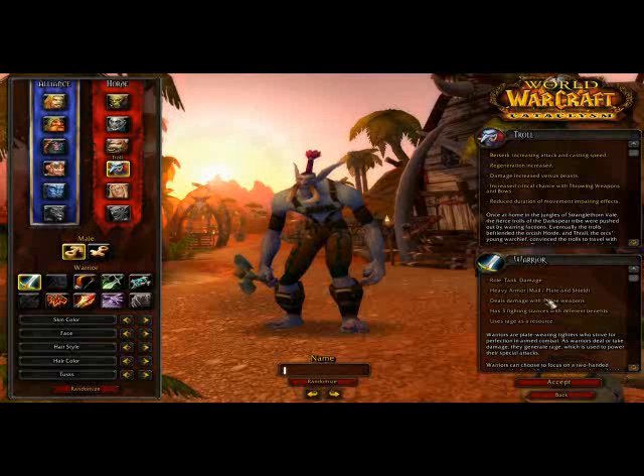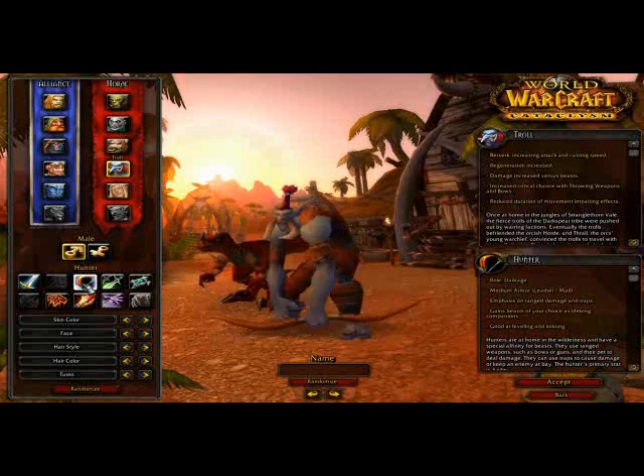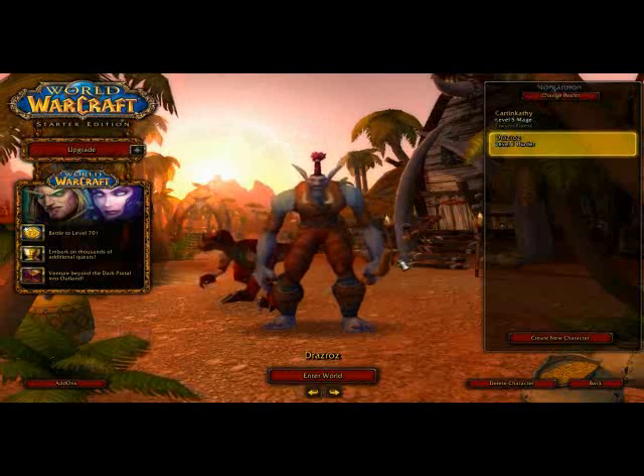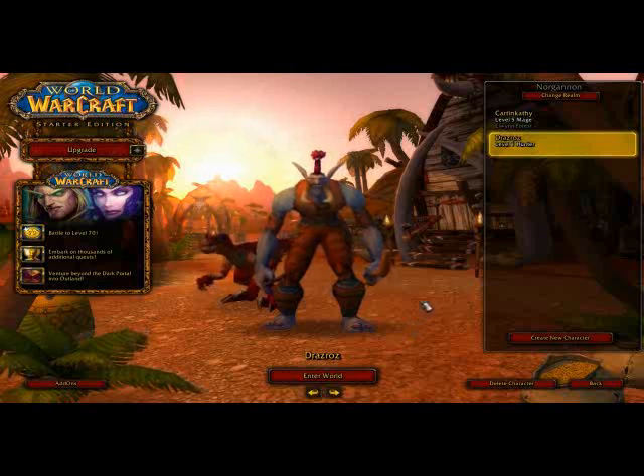A Warrior is a tank - damage, armor. I haven't decided yet. There's also Druid, Warlock, Mage. Once you decide, we're going to pick a Hunter because it matches well with having a pet. You need to select your name here. I normally have a preset name, but we're just going to pick one at random. 'Drazrocks' - I like that, so we're going to pick that one on the same server.